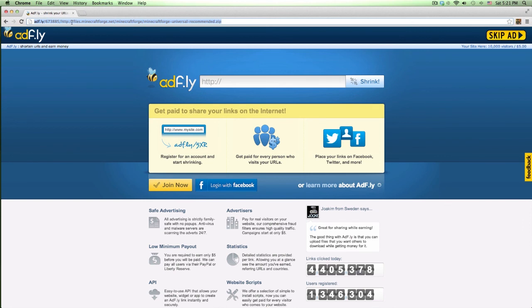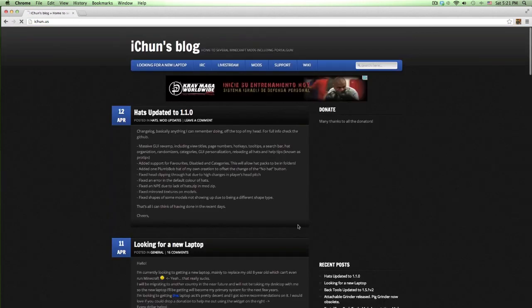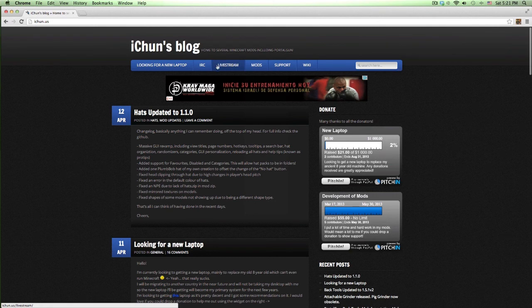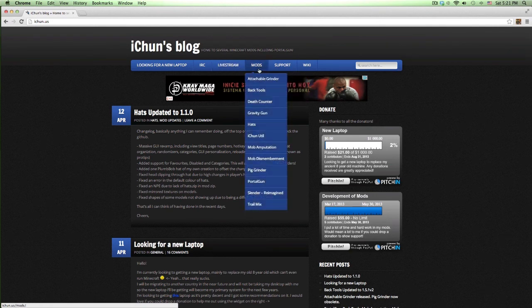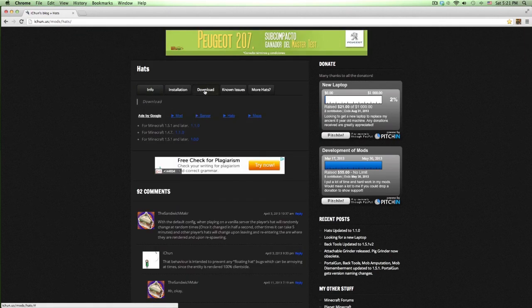Go to ichun.us and yeah, this is his website slash blog. Go to the Mods section where it lists all mods made by him. He has a ton of mods - attachable grinder, back tools, death counter, gravity gun, hats. Let's just go to hats. You can check out all his mods in the description or on his website.